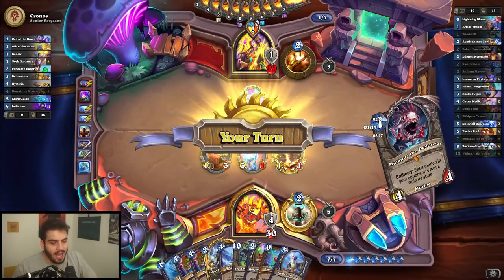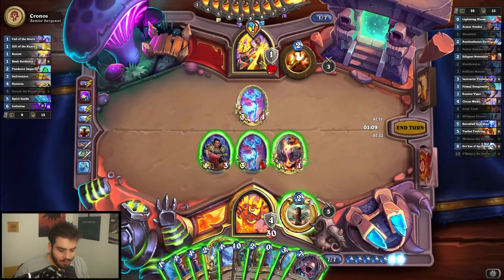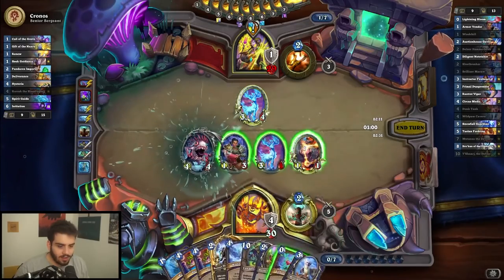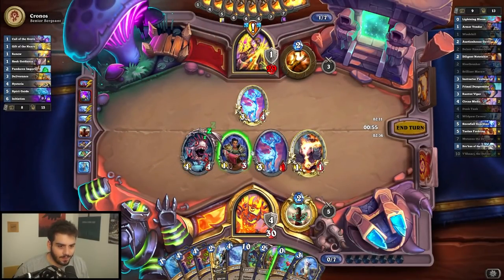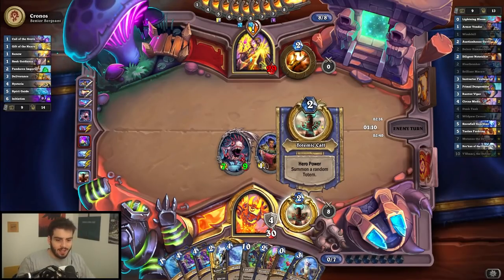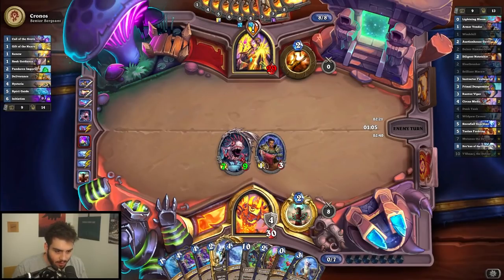Speaking of Mutinous — what's good, brother? Wow, that's really good. I could just go this into Brilliant Macaw next turn and have fun. I think this is really good. It also just corrupts everything in my hand — I will take that. That card did not look fun to kill. We'll kill the board in case they have a second Hysteria. I do not want to play this with this — I'm pretty sure I want to go coin into double Dunk Tank.